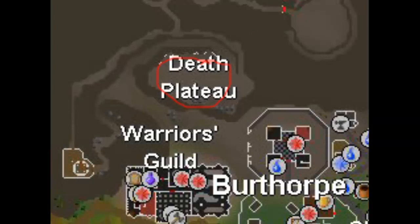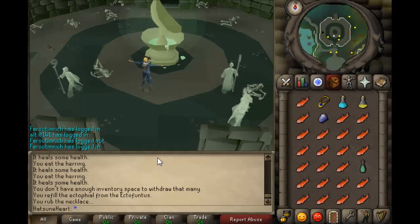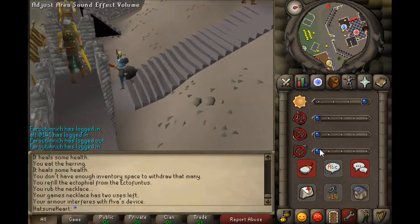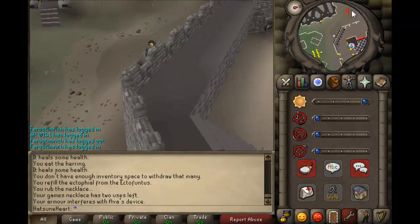So I'll basically just show you what you want to do. You want to head to the place on the map, then use your gaming necklace to get to the Burthorpe Games Room. Just run upstairs and go west towards Death's Plateau.